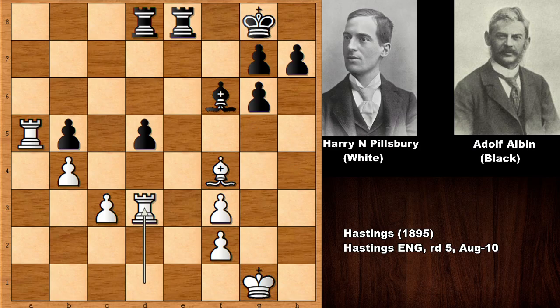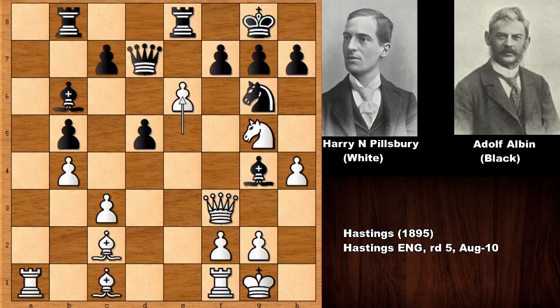In this position, Pillsbury pushed the e-pawn — a pretty nice idea. Black captured back with the Bishop, and Pillsbury is gaining time. If capturing back with the Queen, that would be a different story. But Albin played Bishop takes. After pushing the pawn, we have Bishop to G4 — another tempting move, but this was a great mistake. Can you see why this move is losing?